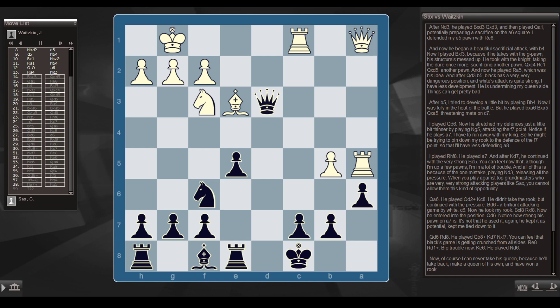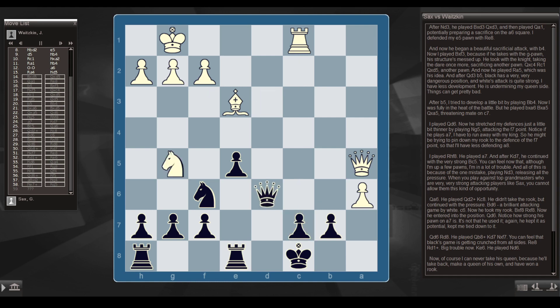I have less development and he's undermining my queenside. After b5, I tried to develop by playing Bb4. Now I was fully in the heat of the battle. But he played bxa6, Bxa5, Qxa5 — threatening mate on c7. I played Qd6. Now he stretched my defenses thinner by playing Ng5, attacking the f7 point. If he plays a7, I have to run away with my king — he's trying to pin down my rook to the defense of f7, so I'll have less defending a8. I played Rhf8; he played a7. After Kd7, he continued with the very strong Bc5. Although I'm up a few pawns, I'm in a lot of trouble — all because of the one mistake of playing Nd3 and releasing all the pressure. When you play against top grandmasters who are very strong attacking players like Sax, you cannot allow them this kind of opportunity.